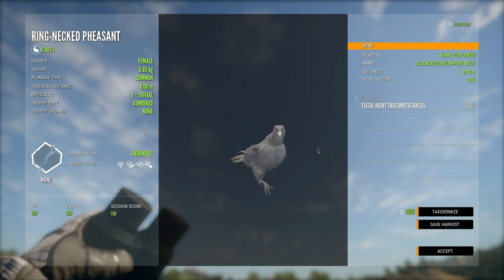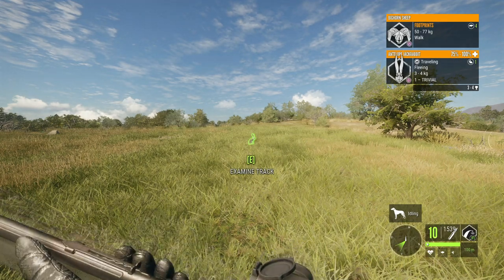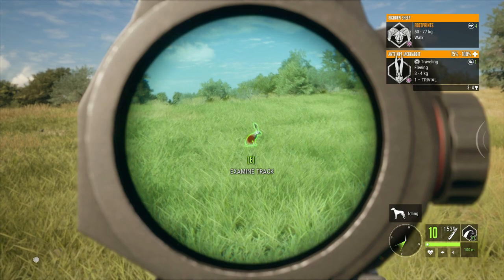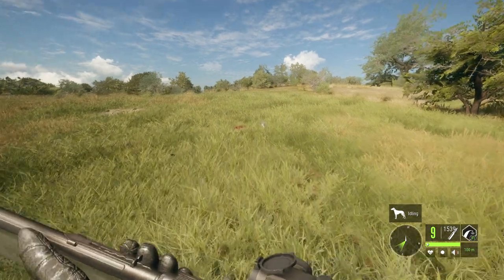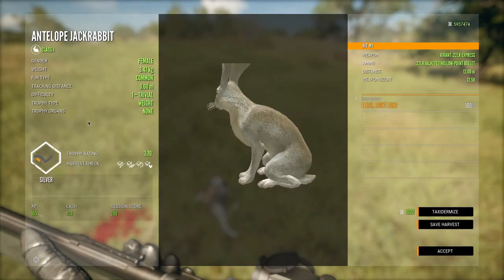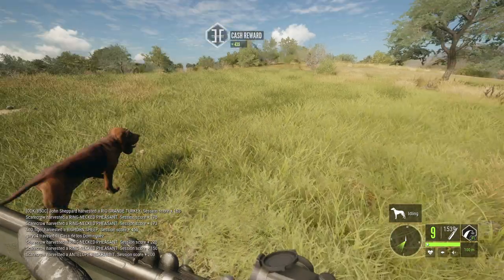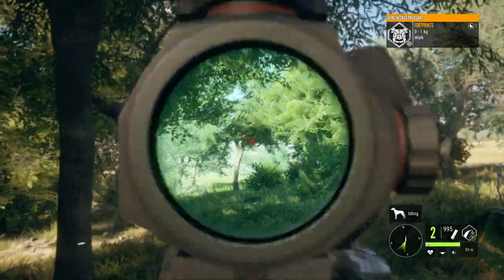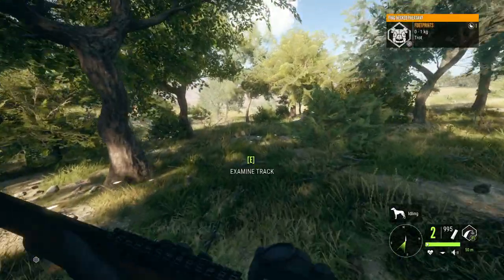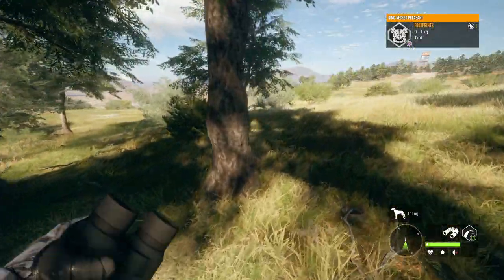That right there is an antelope jackrabbit. They tend to always have issues fleeing, so we might as well take advantage of that and blast it with the .22 long rifle. Picking that up gives us another opportunity to use the .22 with this weird sight. There's another pheasant — I don't know if we'll get a shot since it went into the trees, but at least we know they're here.